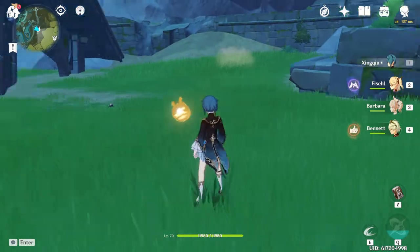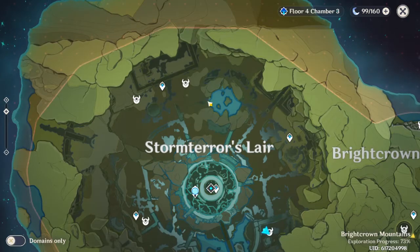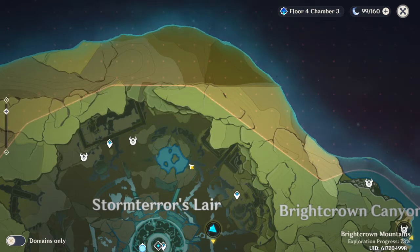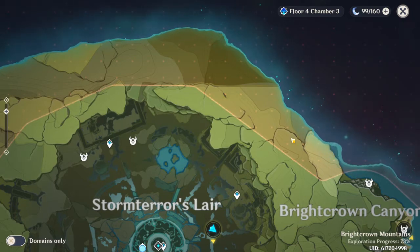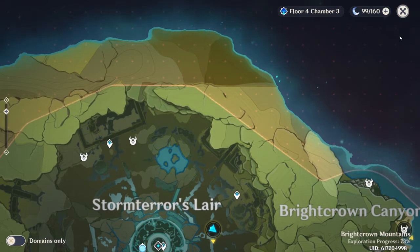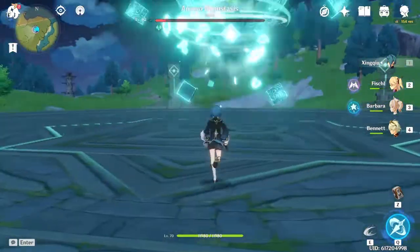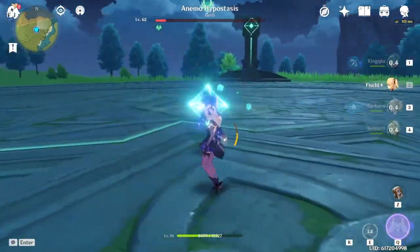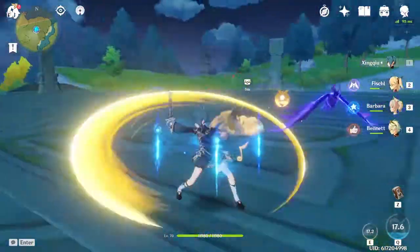Another acceptable location where you can also find these is this little lake over here. I'm circling around it and you'll find them on the side. That's all the Windwheel Aster locations in Genshin Impact. If you have any other locations where you can find these, feel free to comment down below. Be sure to like this video and subscribe, and thanks for watching — I'll see you guys next time.